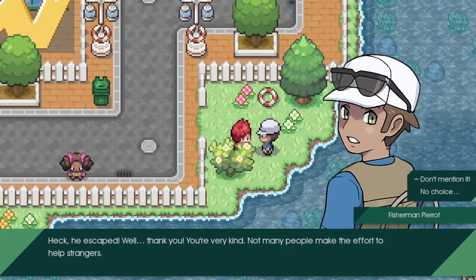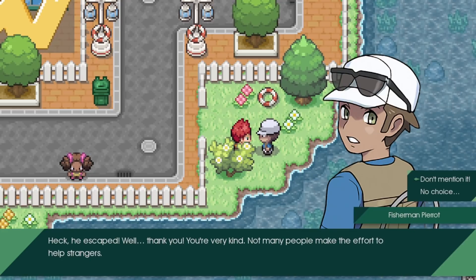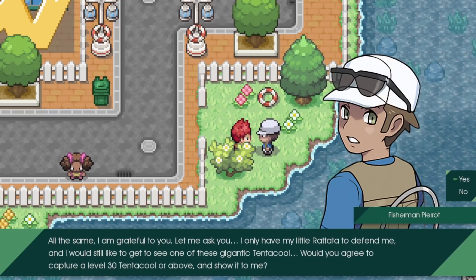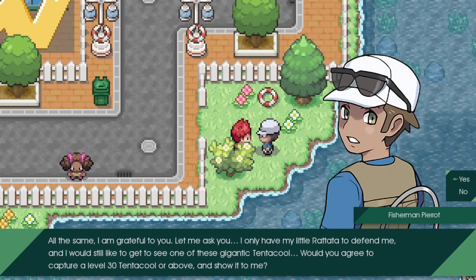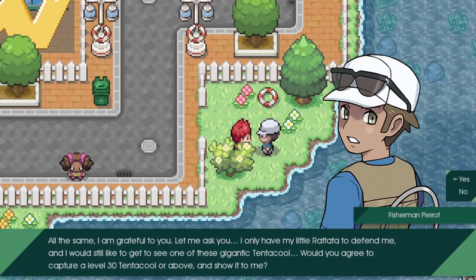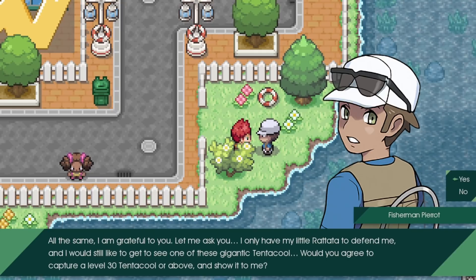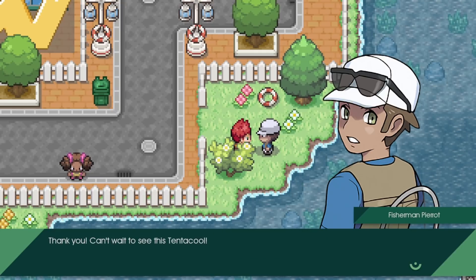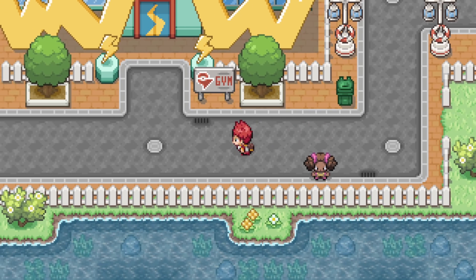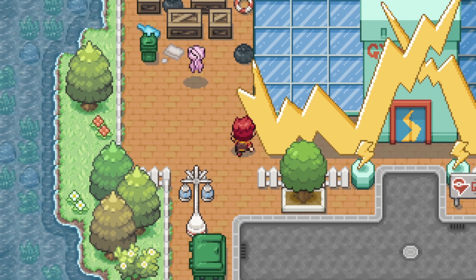Looks like it escaped. The NPC thanks us - not many people make the effort to help strangers. They ask us to capture a level 30 Tentacool or above and show it to them. We'll try. The gym looks really sick though!